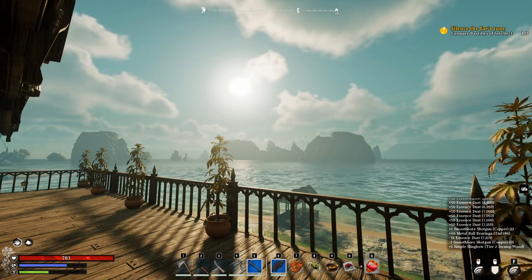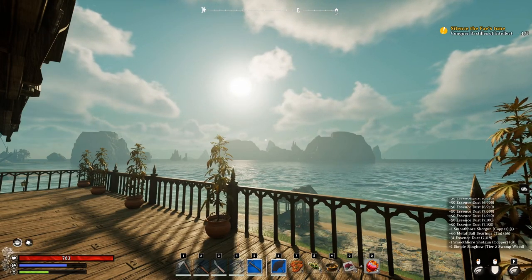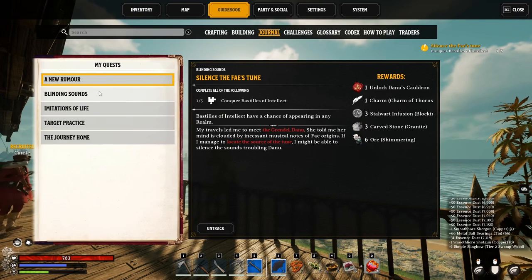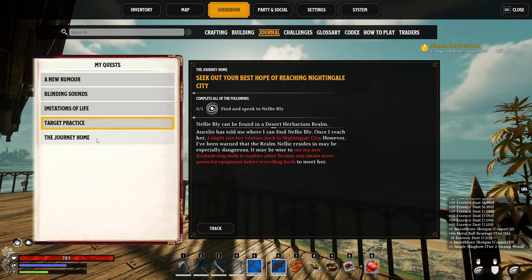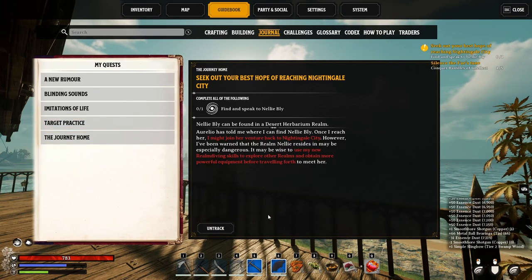We'll go back to the hunt realms and the gloom realms in a little while. For now, we have to go complete Nellie Bly's quests. So let's bring up the journal and let's see which one it is. We're going to find and speak to Nellie Bly. We've got to go talk to her first — Desert Herbarium. Let's start tracking it.